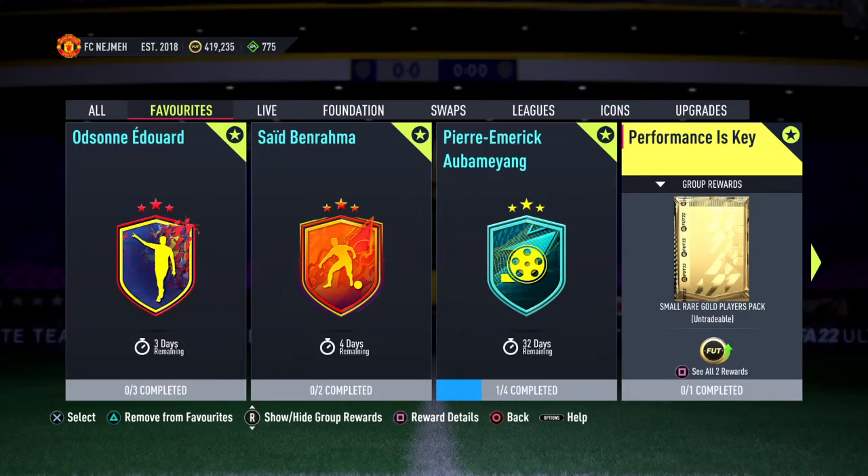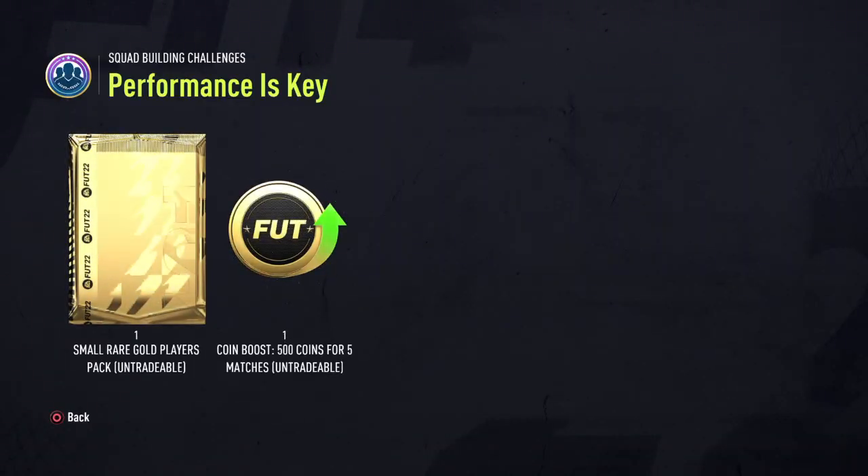Hello guys, welcome to my channel. For FIFA 22 SBC, performance is a key. In this pack we have only a coins boost — 500 coins in five games only — and a small rare gold tradable pack.